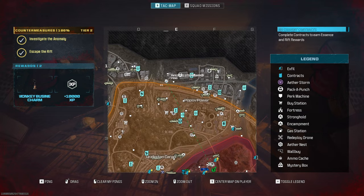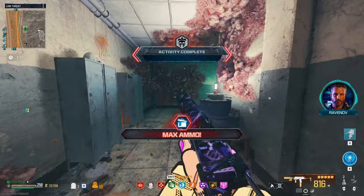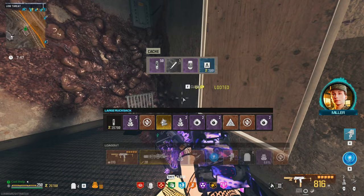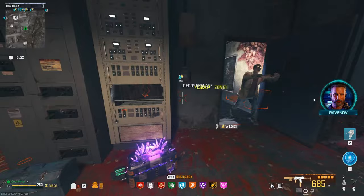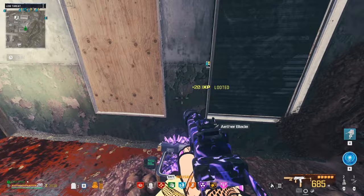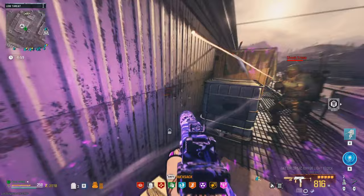Let's do another stronghold before we head to the dark ether. Another tier one stronghold complete. Where were they — were they downstairs? There they are. Nothing, nothing, nothing, and nothing — go figure. Another one complete. Just some essence and a monkey bomb, but we already have a lot of those. Four essence overall — not too bad really.